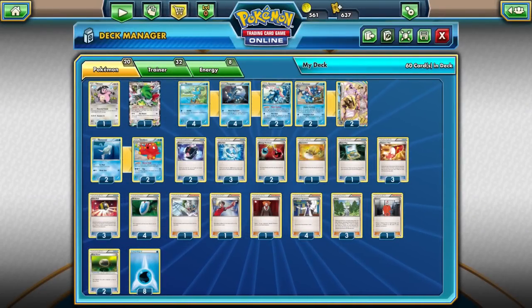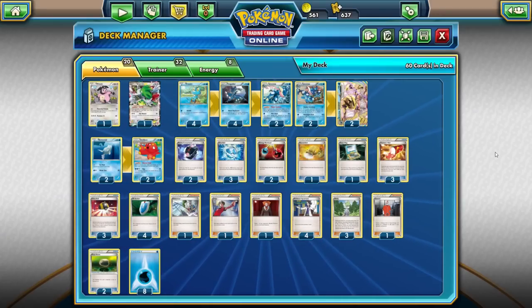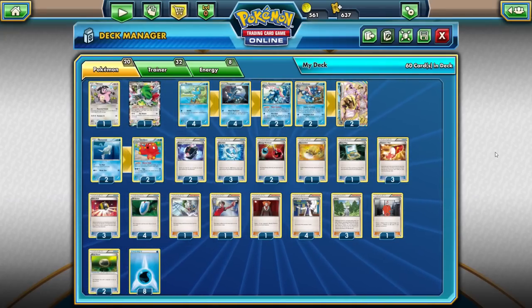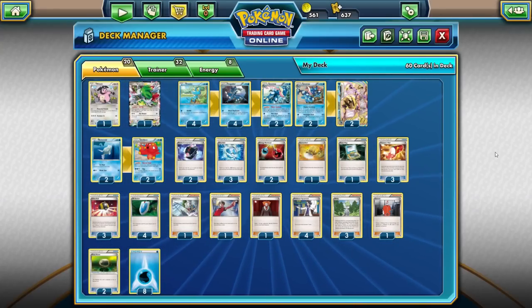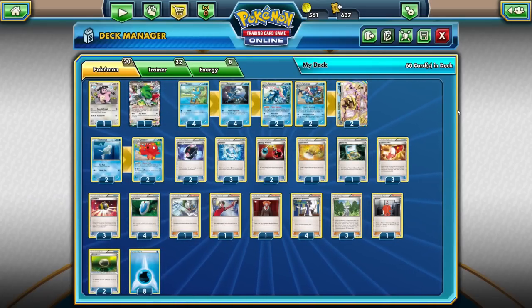Hello everybody, this is Zach with Top Deck Nation coming at you today with another Deck Profile video. As many of you might know, the new Breakpoint expansion just came out this Wednesday — February 3rd. With that expansion, which is probably one of the best we've had maybe since Roaring Skies and definitely the best this 2016 season, there are a ton of new strategies. Check out my website topdecknation.com. Today we are looking at what is perhaps one of the best strategies from the new set — Greninja Break.